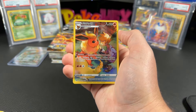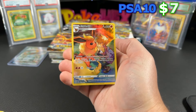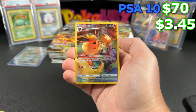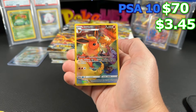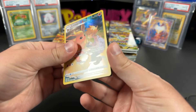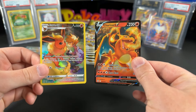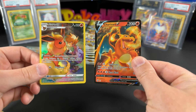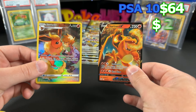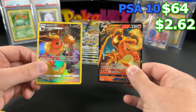We got the Flareon — a beautiful full art card from the Trainer Gallery. Very nice. This is $3.45 ungraded and $70 in a PSA 10 for the beautiful Flareon artwork. But we also have the Charizard V. We already got our first Charizard! This is $2.62 ungraded and $64 in a PSA 10 for the Charizard. What a pack!